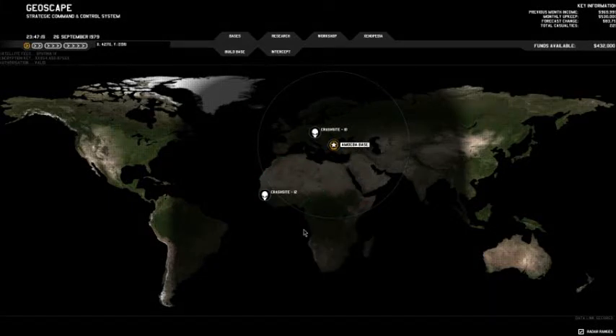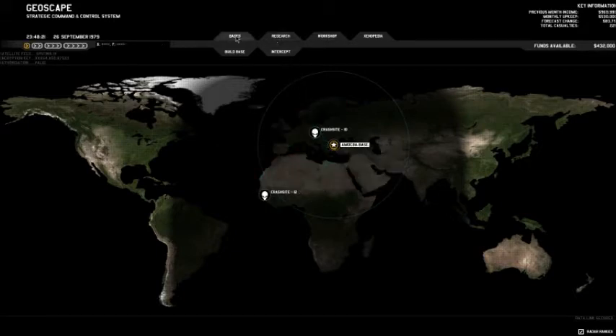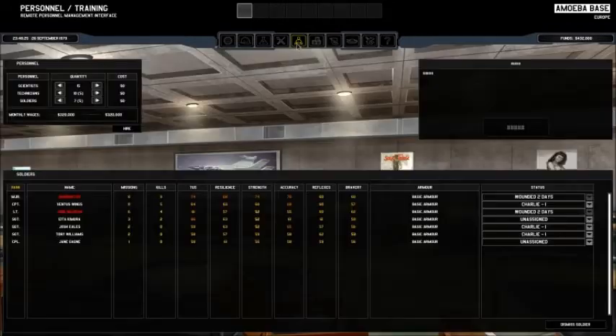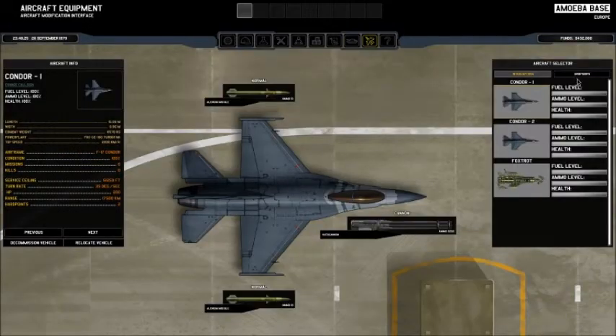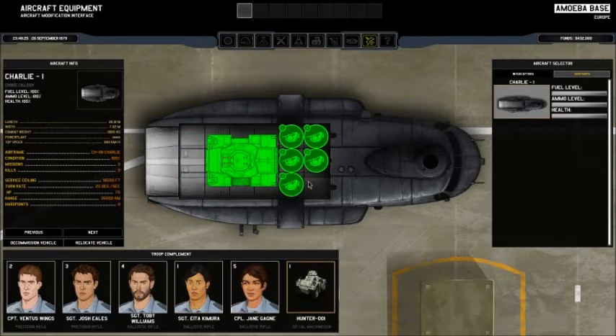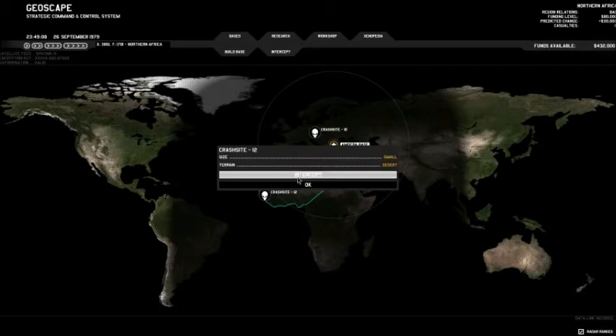All right guys, back to some Xenonauts. We got this small UFO to be intercepted - let's get him. Let's see who do we get assigned to the dropship, make sure it's good and loaded up. Two people wounded, but we got the vehicle assigned. Did it get repaired? Yeah, it's fine - I don't think it even took a shot last time. Down a man but we're good, should be able to do it. Five, okay - send out Charlie.